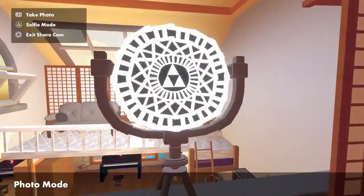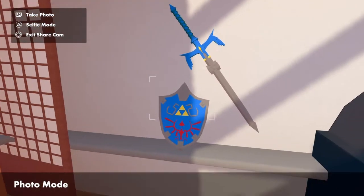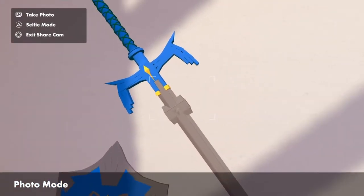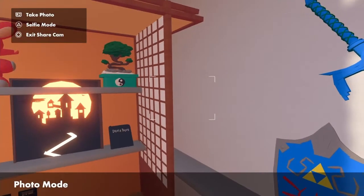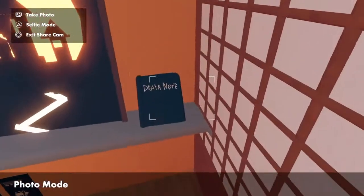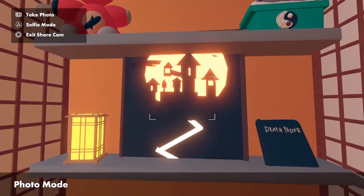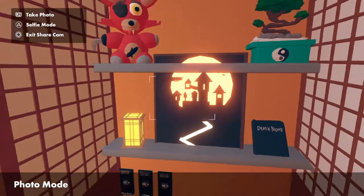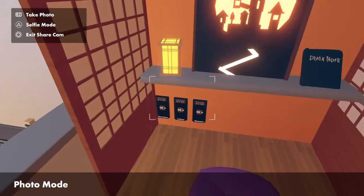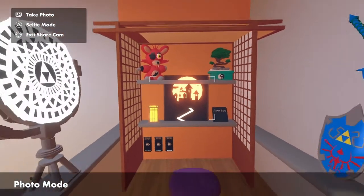And then we have this thing from Zelda. I don't even remember what this was. And we also have Link's shield and his sword, also from Zelda, if you don't remember the main character's name. Then we have Death Note. And this looks like Nightmare Before Christmas, but I don't think it is. And then Foxy and Ying Yang Tree and a light. This is my little shrine to the god of death.